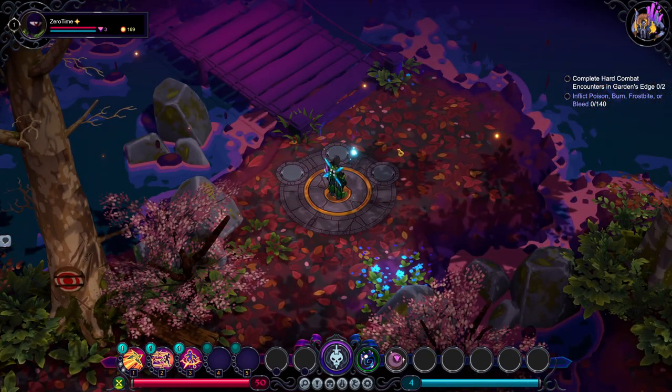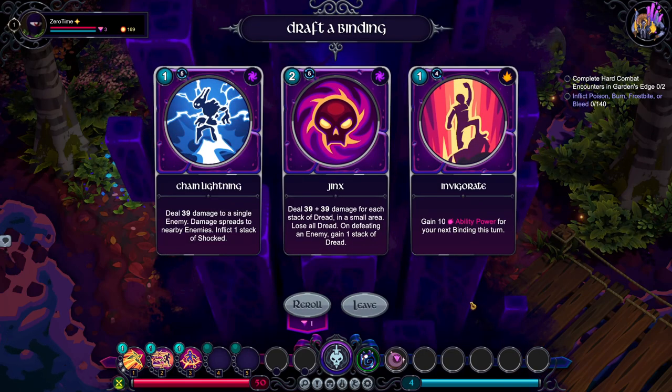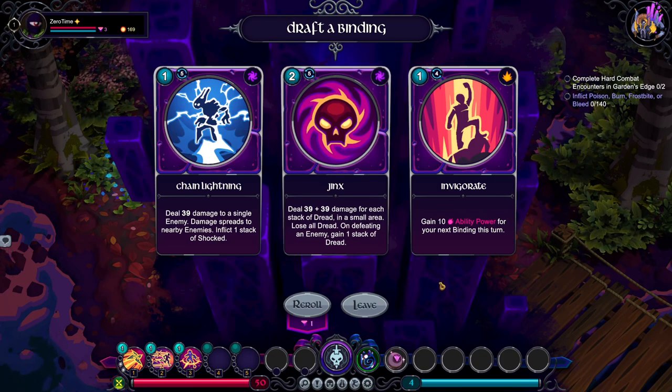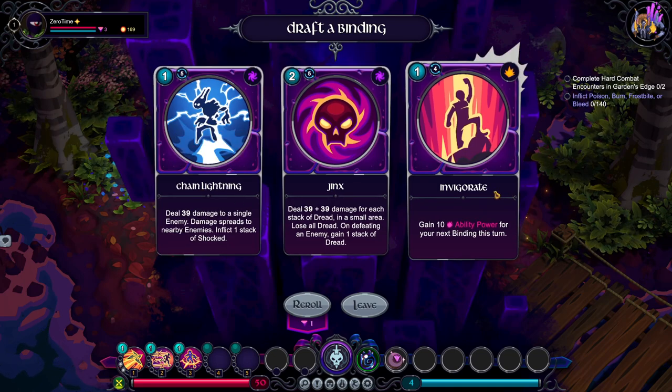Let's shoot up the damage that poison does. Let's chain lightning. Jinx deals 39 damage for each stacked Dread in a small area, lose all Dread. On defeating an enemy, gain 1 stack of Dread. Dread increases Jinx damage per stack, max 10 stacks. That was really effective, the lightning.